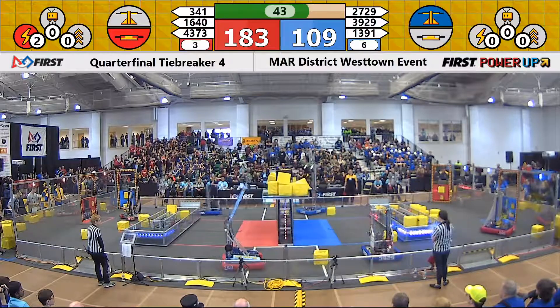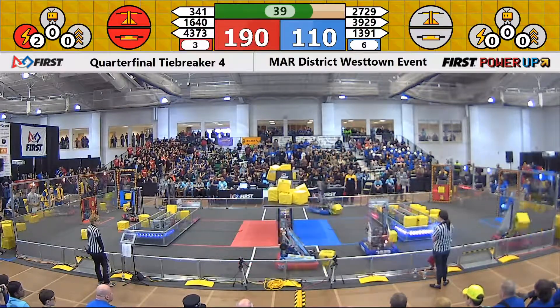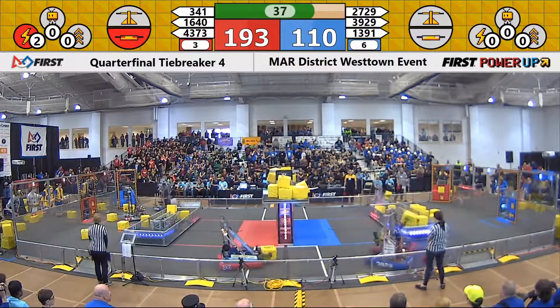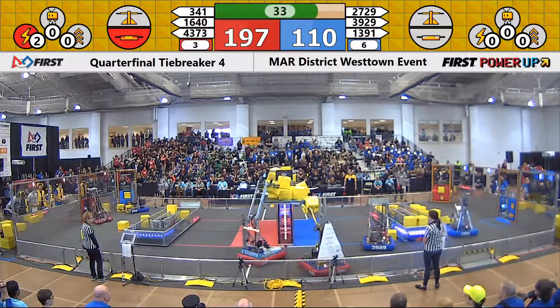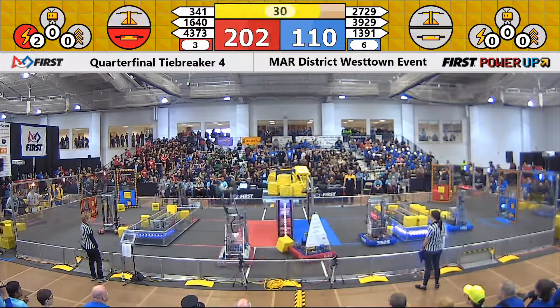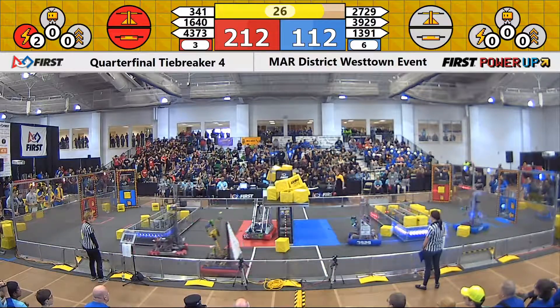1391 changing that. Both 1391 and 341 dropping their cube at the same time. 2729 waiting for some of the cubes to come out of the dispenser. Over on the other side, 341 and 1640 gonna try this one more time. 341 just dropping. 1640 — he's got it successfully on. Red Alliance has the level up.